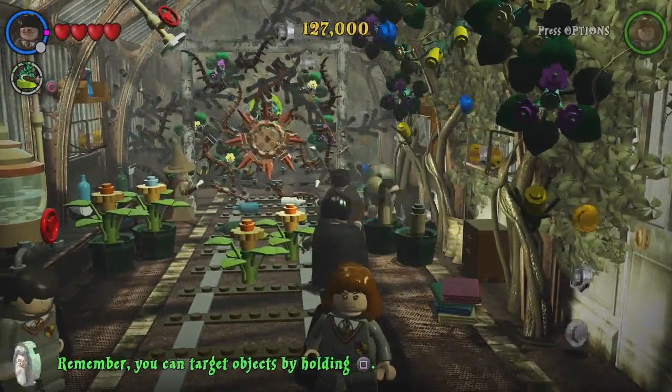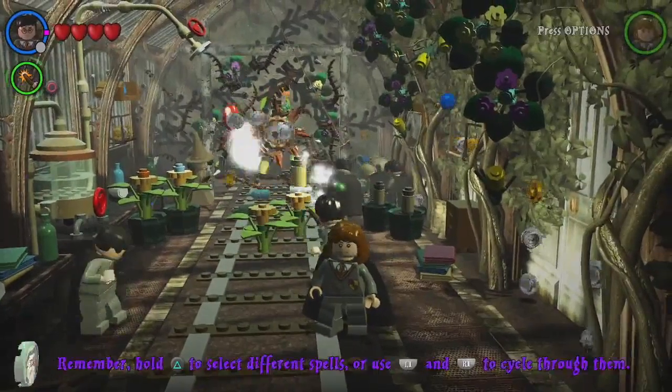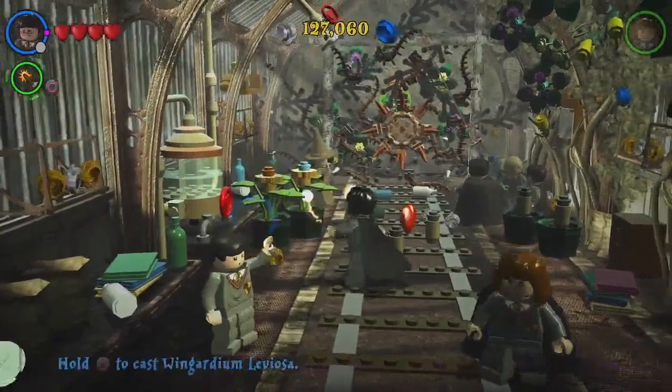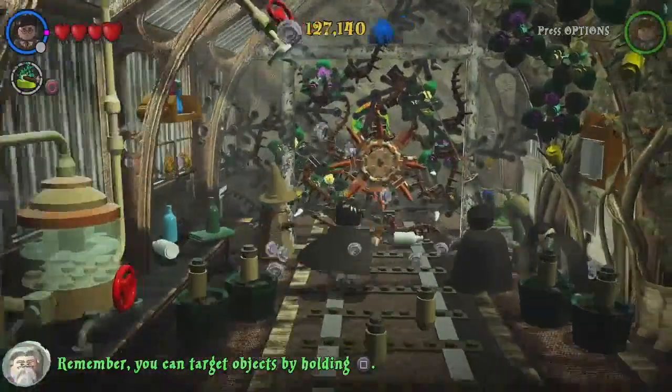If you hit them again, they take away the flower part and you are left with, I'm guessing, the seeds. You need 6 of those. They look like studs.